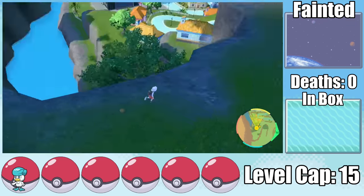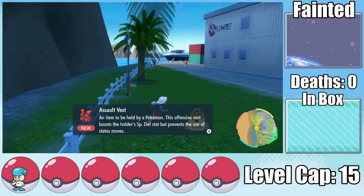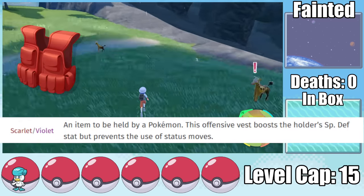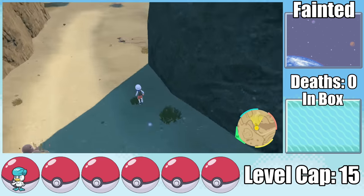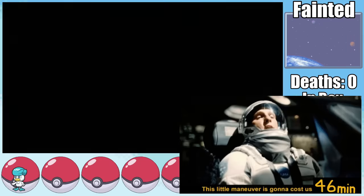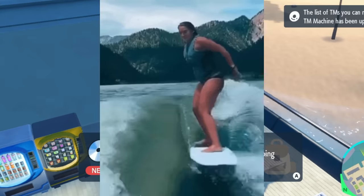This at least unlocks a whole bunch of useful fast travel points along the way. Once I reach my first location, I pick up the Assault Vest, which is going to be useful to tank those Thundershocks and is just generally one of the best items in the game. It does mean the user can't use any setup moves, but we're not using any of those anyway, so it's not even a drawback. Overall, this little maneuver cost me 46 minutes of my life that I am never getting back, and what do I have to show for it? A protective vest and the ability to surf. I'm ready to hit the waves.